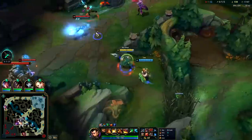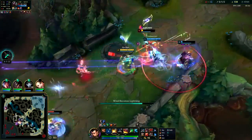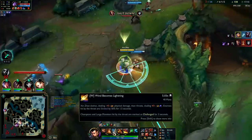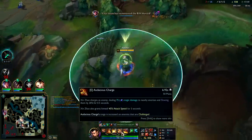Got the flank on Echo here. Got the knockup into W — down he goes. Be disciplined against champions: always try to knock up before W, unless you have to use W to get to them in the first place since it's a slow that extends your E dash.